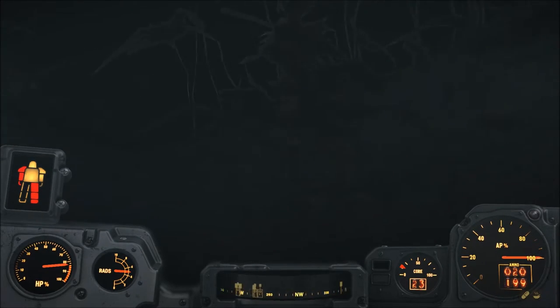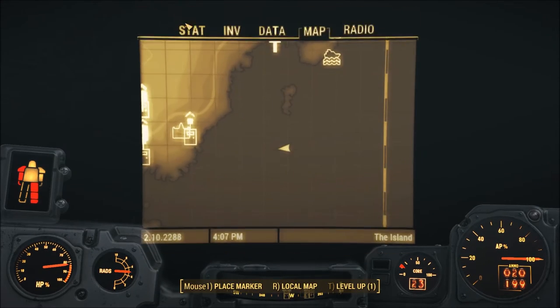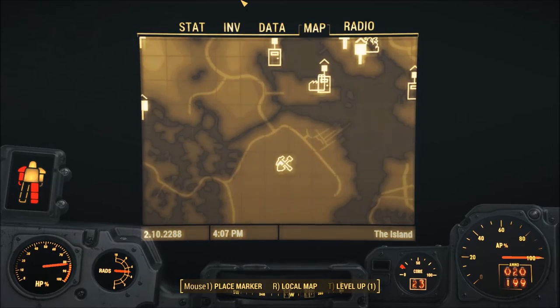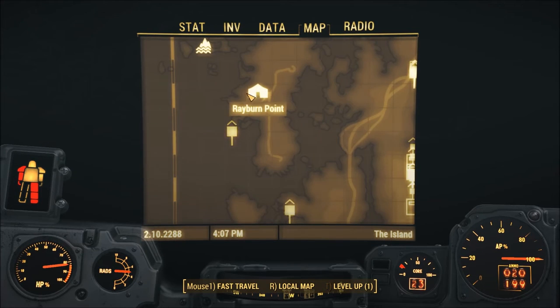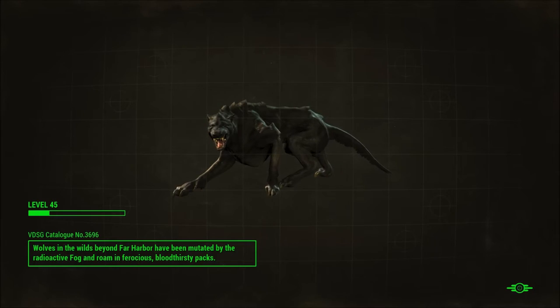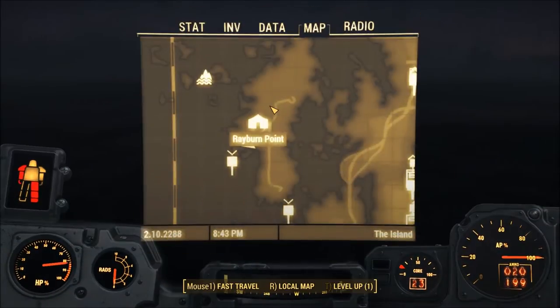So this is, again, the advanced marine combat armor that you can get after you complete — I guess we'll call it the memory retrieval quest. Which was oh so fun. Alright, there's the second one off that coast and the third location off that coast. I've already been to that location so I'll just fast travel there and fast forward through this.